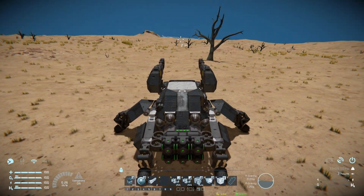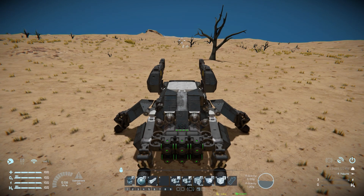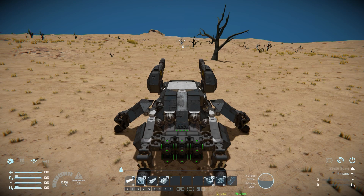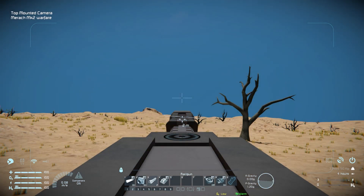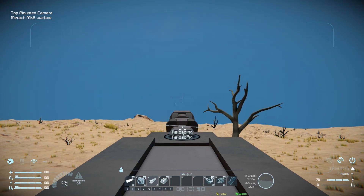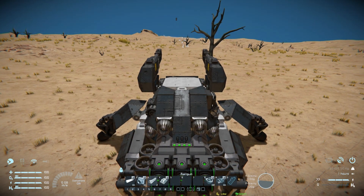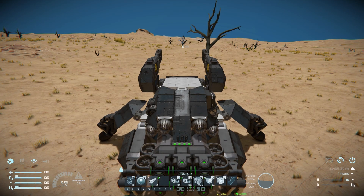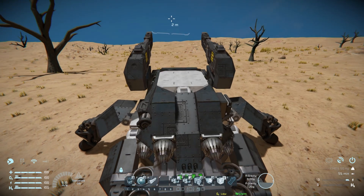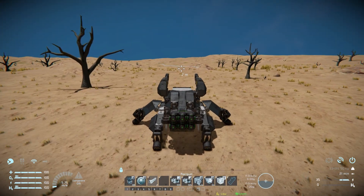Number seven is for batteries to auto-recharge, number eight turns reactors on and off, and number nine opens and closes the lid on top. On toolbar number two: number one turns lights around the ship on and off, number two is for our spotlight at the front, number three takes over our rail guns, and number four takes over one of our top-mounted cameras so we can precisely aim and fire at enemies. Number eight turns on our fan atmospheric thrusters at the back to help stabilize the vehicle as we drive, and number nine is for our atmospheric thrusters which boost us forwards, backwards, left and right. We can turn them off when recharging batteries and turn them back on. With our fan atmospheric thrusters on and friction lowered to about 10 percent, we can now drive this thing around.